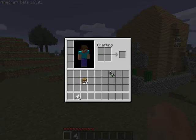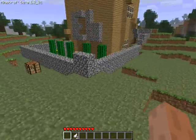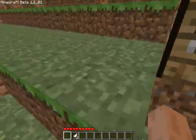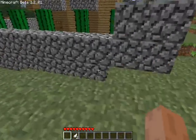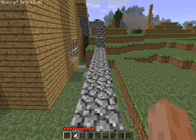I'm just going to mine some cobblestone. I'm not sure why I've got that skin — default skin. I should change it back, but it is still Luigi; he's just wearing a costume.